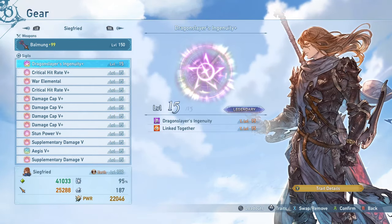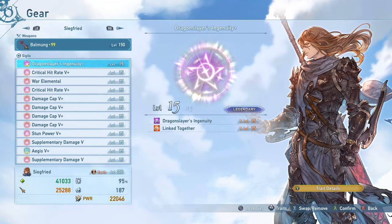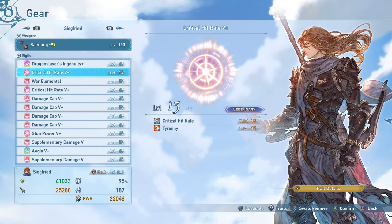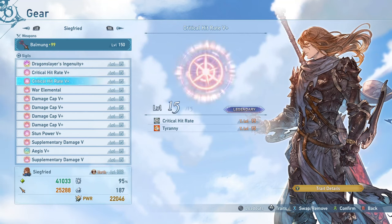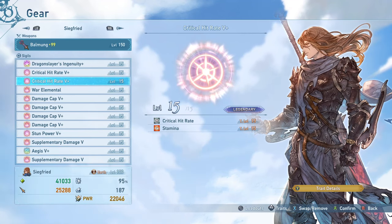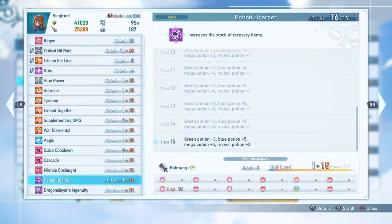For the sub trait on Dragonslayer's Ingenuity, I have Link Together — a really useful party support ability I like running on every set. It gives you more Link Attack damage, more Link Gauge gain so you can get to Link Time sooner, and more damage on Skybound Arts and Chain Attacks as well. I also have a couple of Critical Hit Rate 5 pluses. Even with two of these I'm not hitting 100% because I don't have an Over Mastery effect with Critical Hit Rate up on this character. I have Stamina and Tyranny as the sub traits on these, which boost my attack by a pretty significant amount.